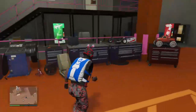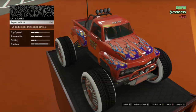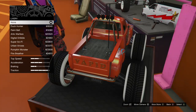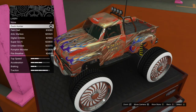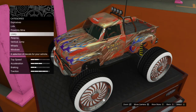Back out of the menu and exit the vehicle. Walk over to the RC Bandito, then click right on the D-pad. Go to Libraries, and click on the library that you want to apply to your RC Bandito.